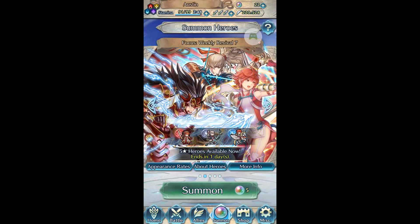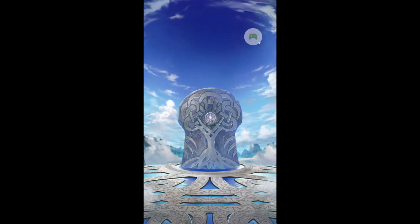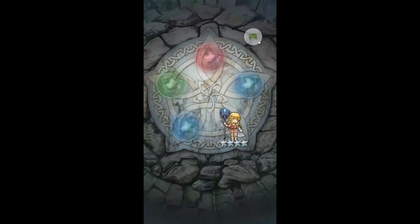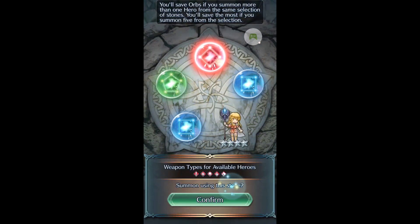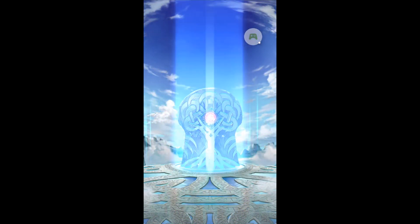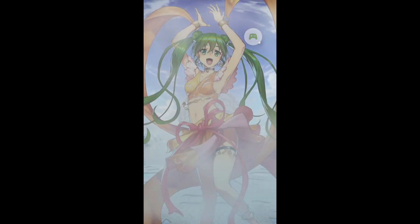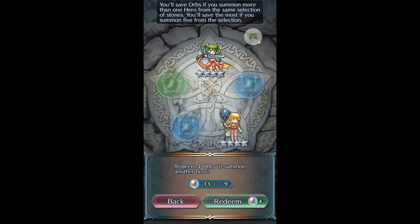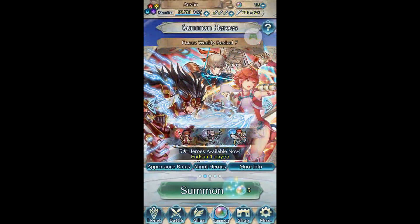Hello and welcome back for even more summons on this banner. Let's see what happens this time. Not a lot of reds to work with so we're just going to do them and back out. Okay we got Kisu — not a unit I use terribly a lot but I do have a five star version. Let's do the red. We got Smoke and we got Sylvia — a dancer that I haven't really used a whole lot. I'm going to back out and go into the next circle.